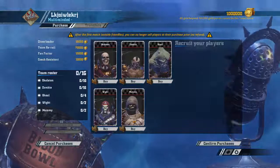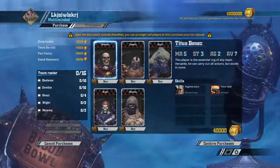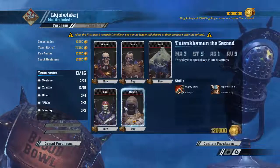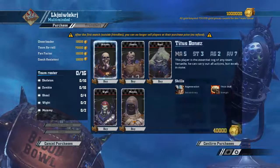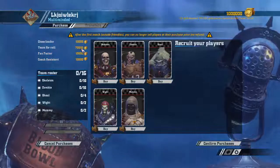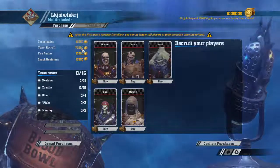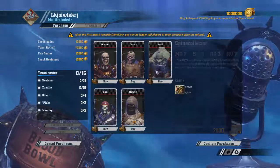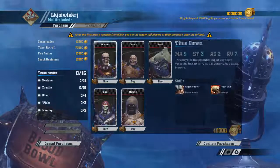Looking at this team — re-rolls are 70,000, so 140,000 for two re-rolls, which is a lot. These guys are an okay skill team, but with that cost — if you're paying 70,000 per re-roll and you don't get an apothecary, you've got 50,000 more than usual saved there. But you don't really have a guy with Sure Hands and no AG4s, which kind of sucks.